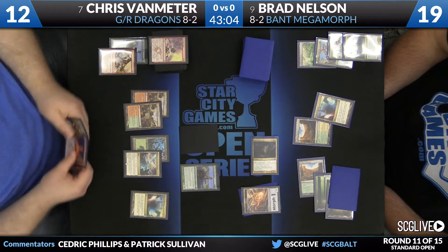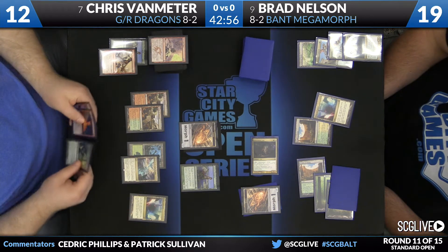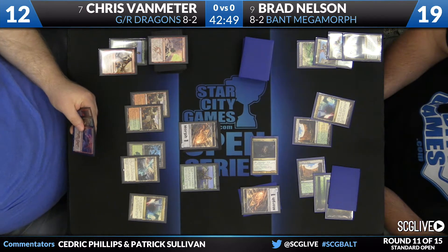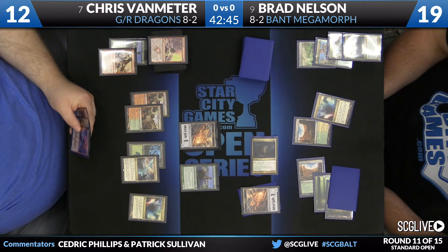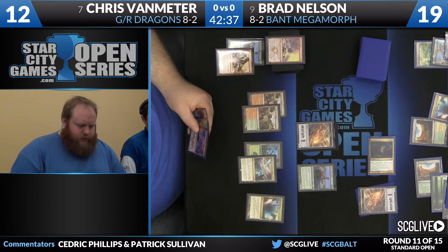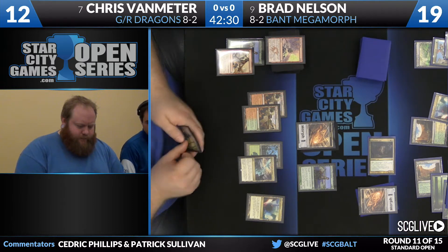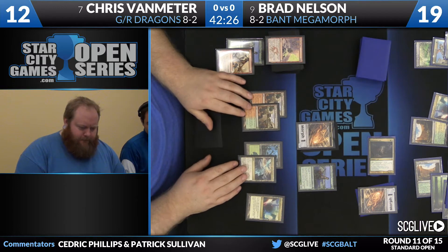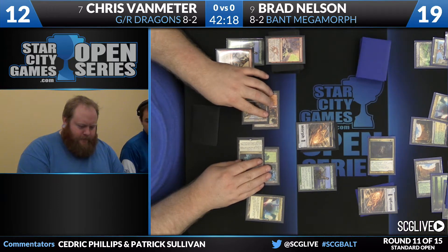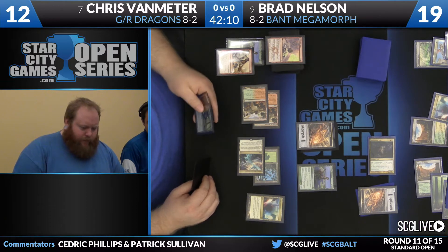Brad will draw a copy of Thunderbreak Regent - top card, Draconic Roar combo. Now with a Dragon in hand, both players with a morph on the battlefield. I think there's an opportunity here for Chris to get pretty aggressive given the nature of his hand - attack with both creatures, play Mystic and Thunderbreak Regent post-combat. Even if Brad's morph is Den Protector, you're pretty happy to trade your Ashclaw Phoenix that's face down for his Den Protector given the nature of the damage race. He has Crater's Claws and Draconic Roar in hand.